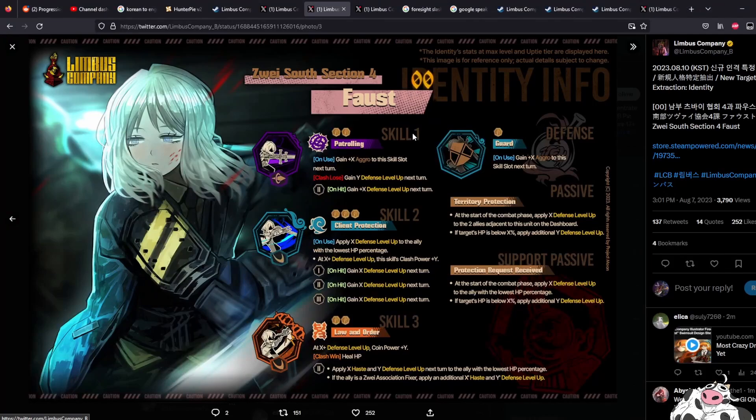This is Faust. As expected, gain aggro — we're looking at the uptie 4 version, take note. Uptie 3 might not have the aggro, or it might. I'm not sure how uptie 4 is going to fit in here. Might as well make everything into an uptie 4 honestly. But anyway, gain X aggro to this skill slot next turn, or gain defense level up next turn — interesting, this is a defense level up character.